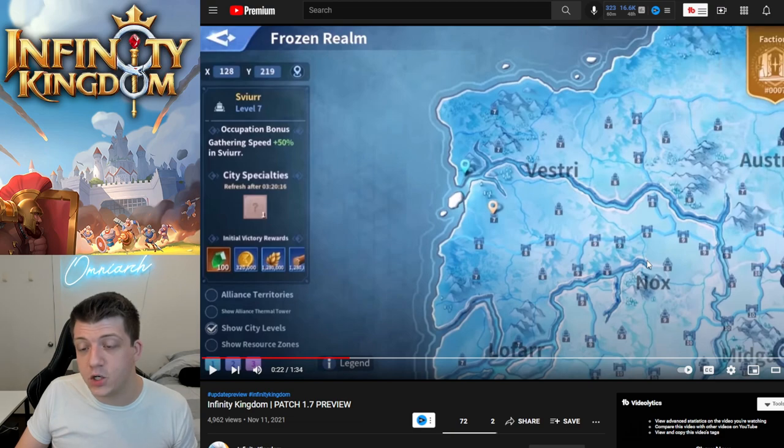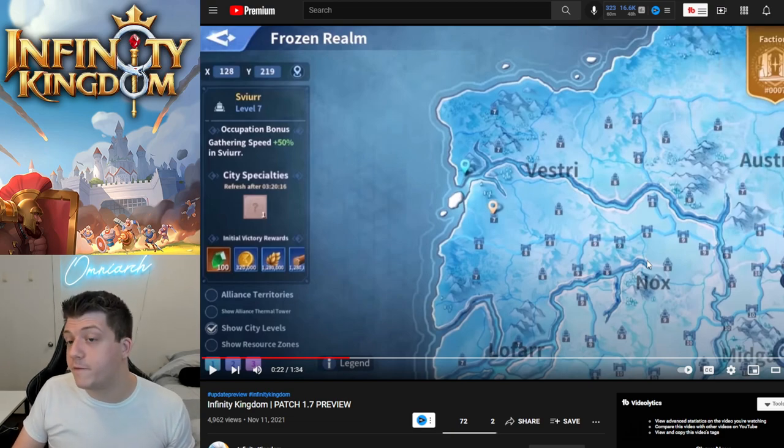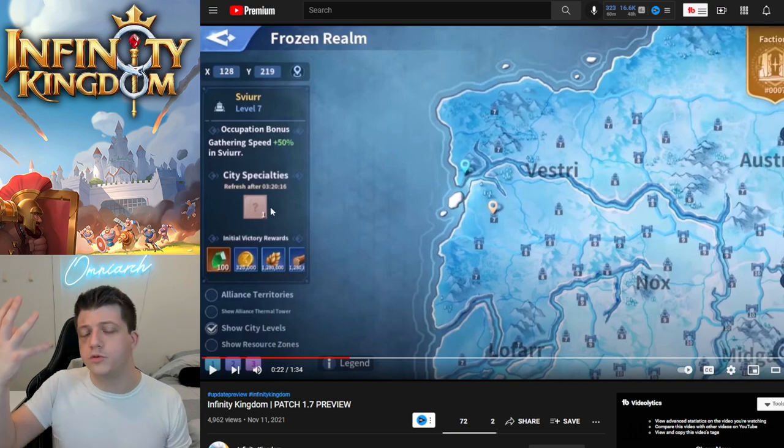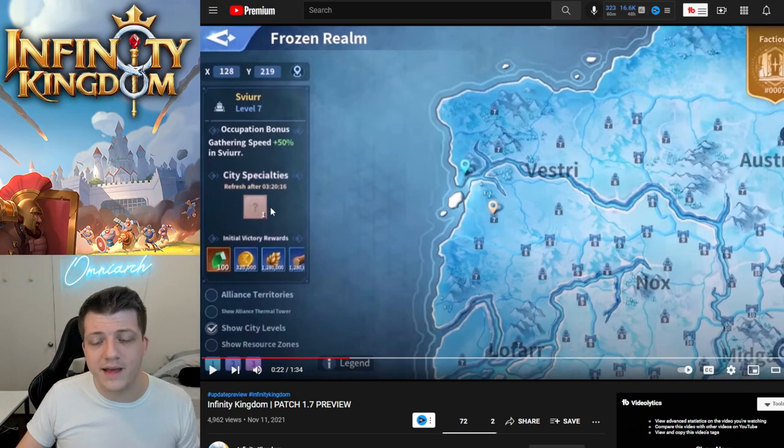You're going to want to grab as many cities in your starting zone as possible — that's going to be crucial moving forward. Once you start contesting with other servers and fighting, you'll be fighting over those cities. For example, a level seven city grants 50% gathering speed in that area, additional victory rewards, and a city specialty — which may be random, perhaps drawn from a loot table.